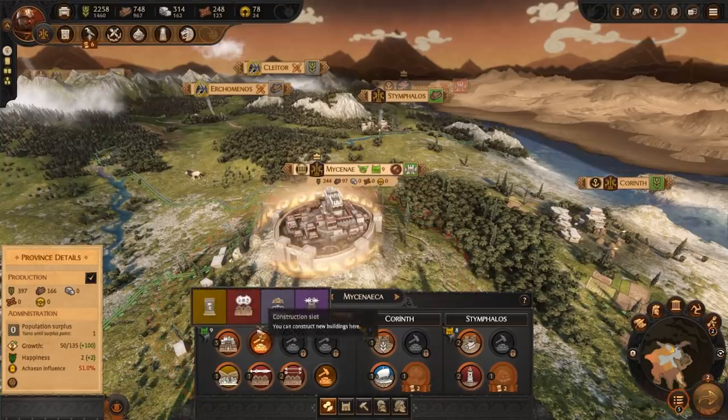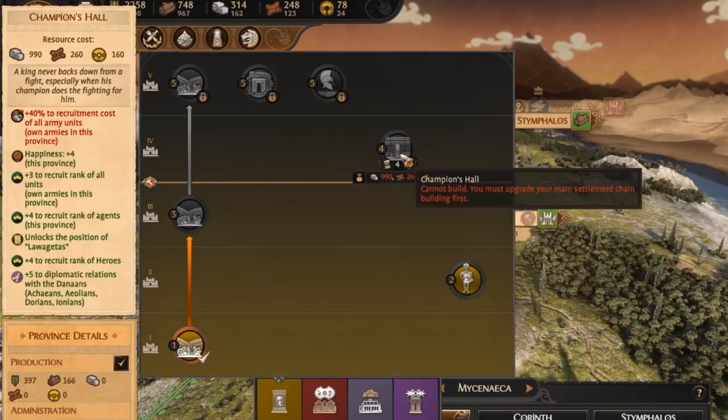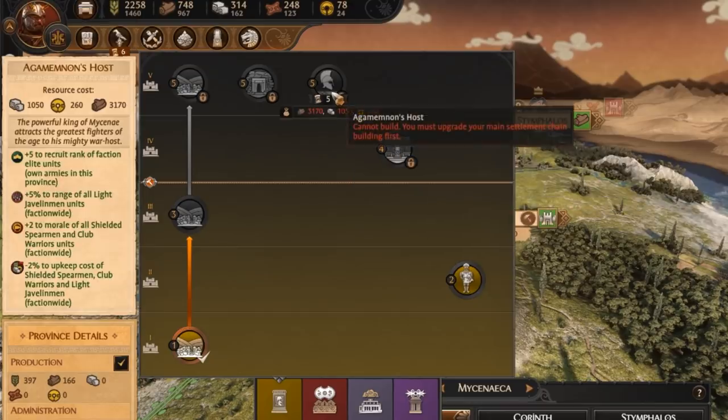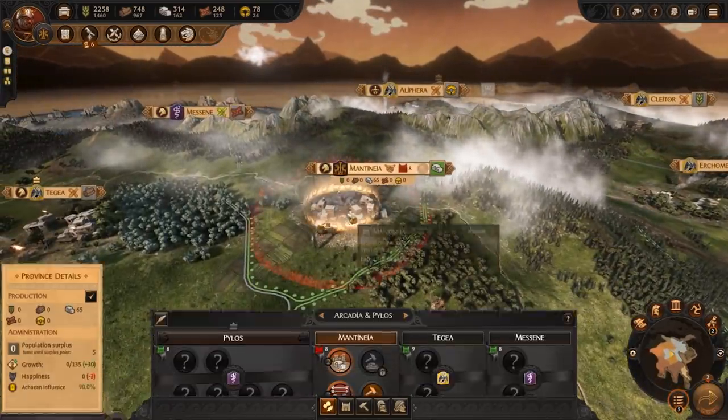The special buildings differ slightly depending on the faction you're playing, the settlement and region. This category contains some powerful buildings that can enhance your troops, give you better diplomatic relations and grant you access to mythical units.